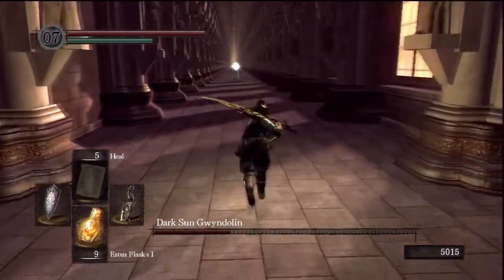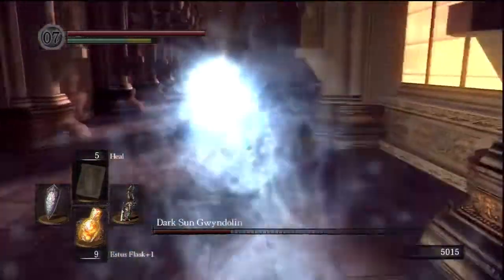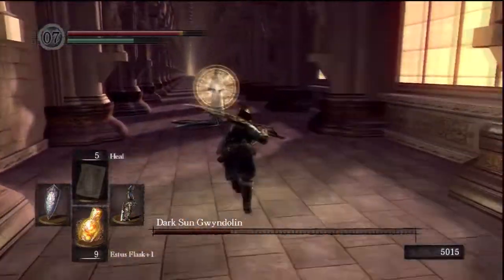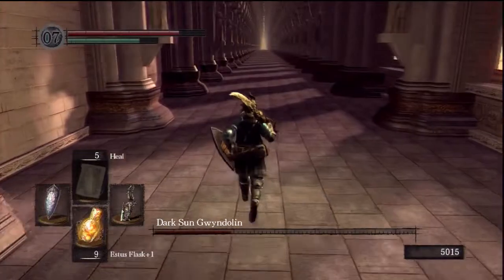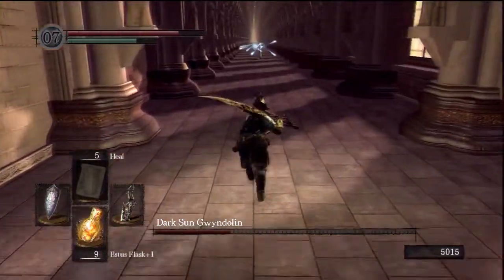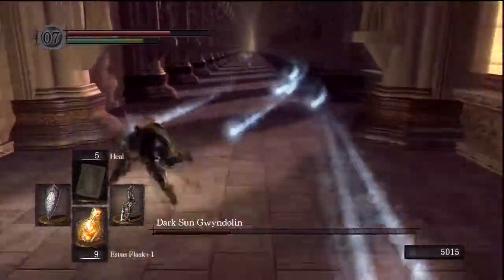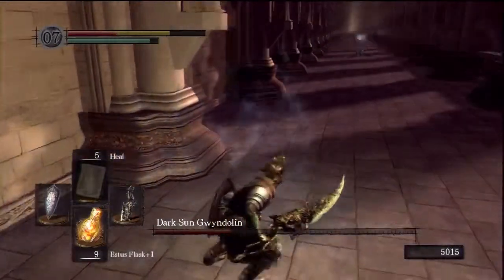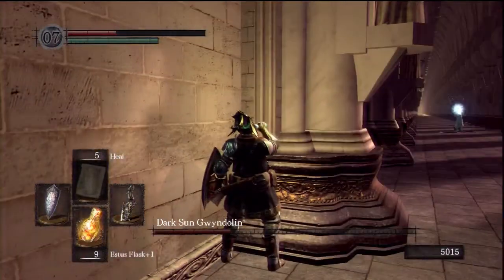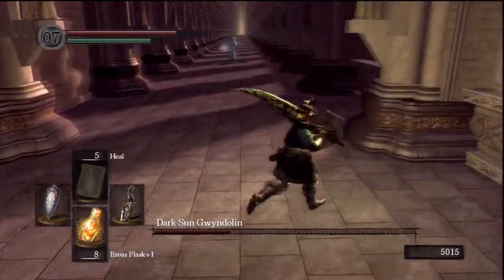I've taken my Black Knight Shield off for this fight and replaced it with the Crest Shield for much better magic protection. You're going to have to sprint, and when you get close to him you probably want to two-hand your weapon. He doesn't have much defense, nor does he have much health. Have a light burden so you can move fast and dodge well.